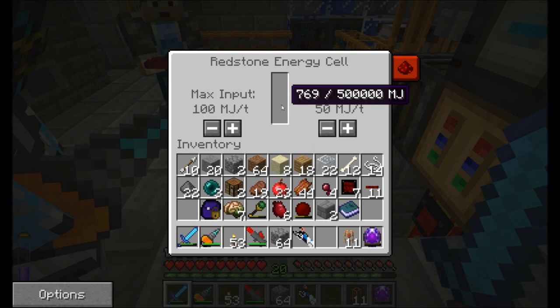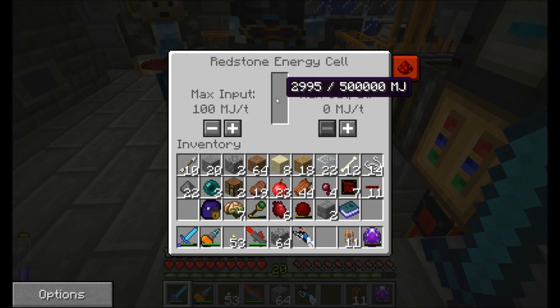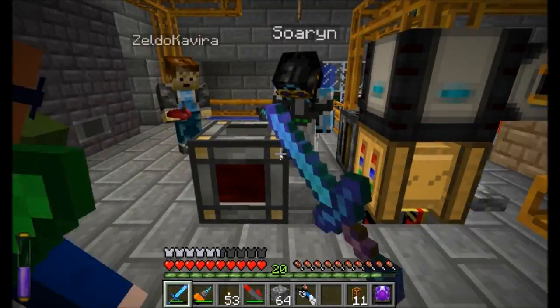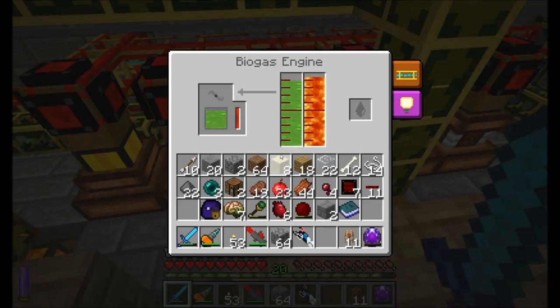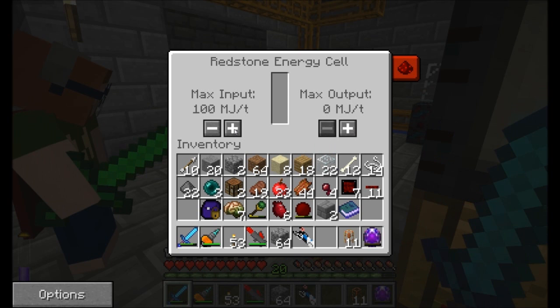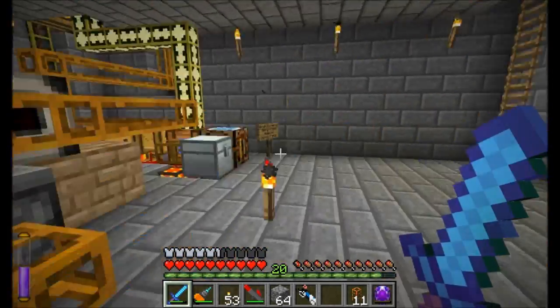Building up energy — hooray! Max input 100 Minecraft Joules per tick. I'm going to set it to zero output because I don't want it outputting anything. It won't output unless you have a conduit or a wooden pipe. So I'm going to let that guy charge and drain all the powers. You can set it to 125 too — the 100 is just a nice healthy default. Okay, that's the max I guess, 125 — it doesn't really matter.